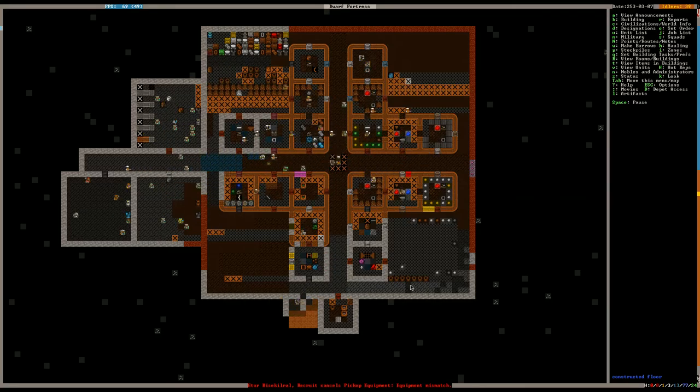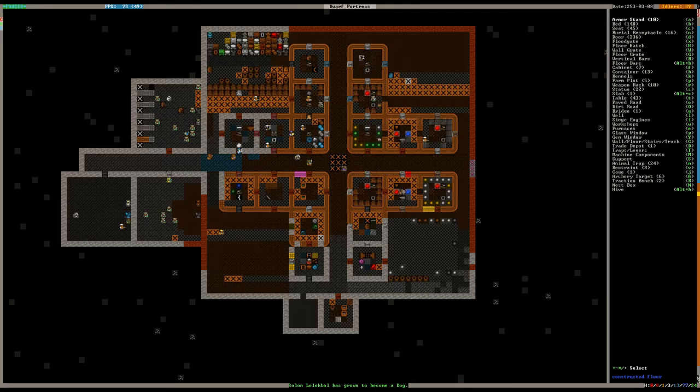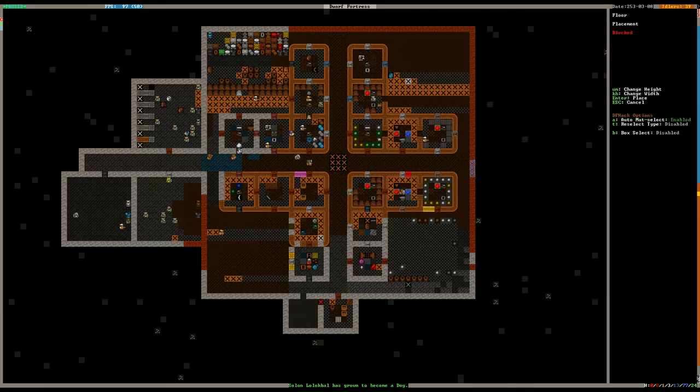We can also build a screw press. With the screw press we can squeeze rock nuts — we can squeeze the nuts, and we can get oil out of that. There are other things we can do with the screw press as well. I just don't like moss — that's why I'm flooring this out.